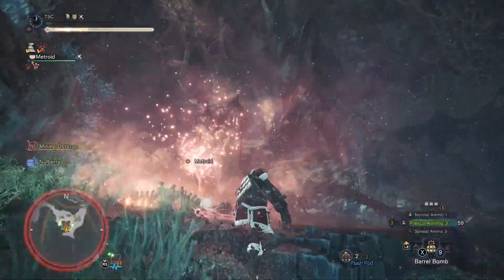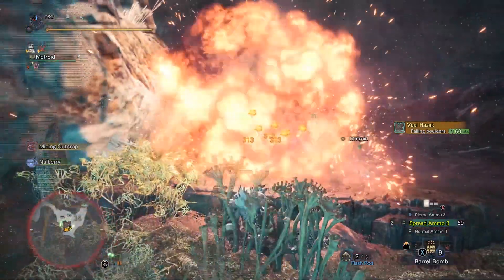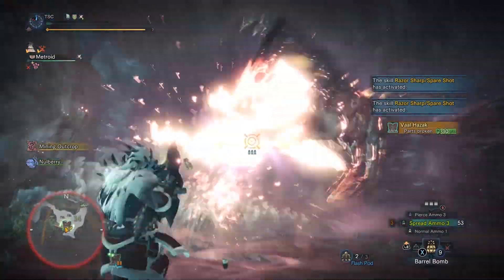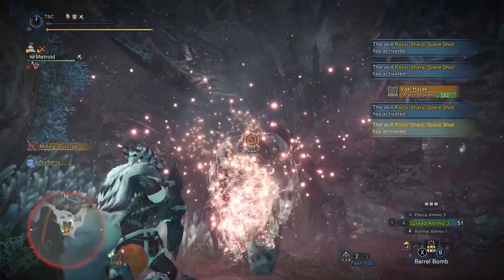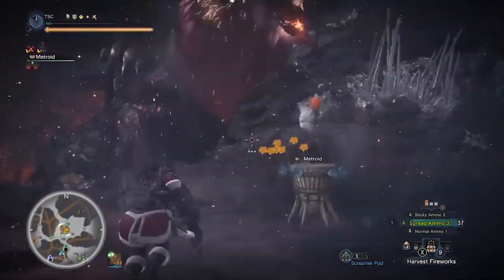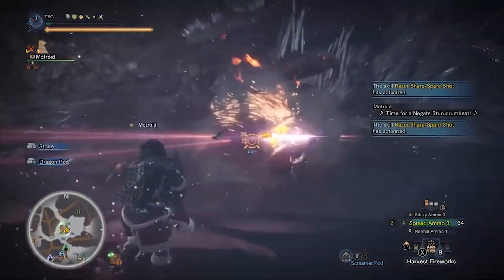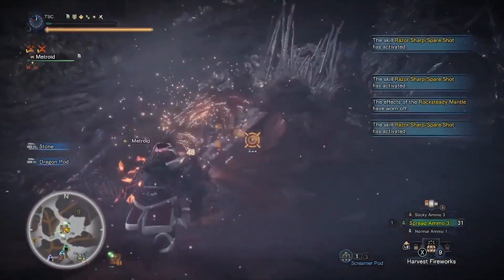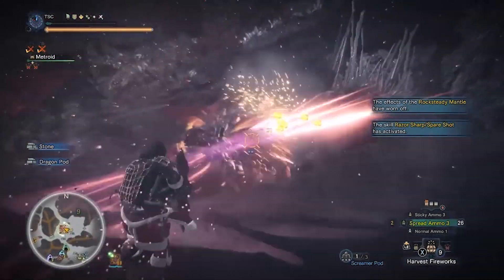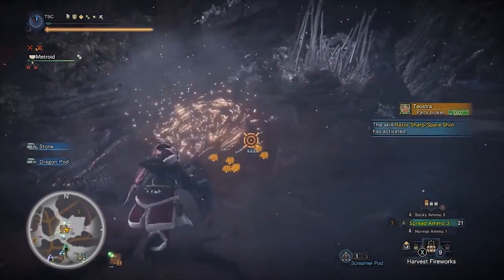Ledge Light Bowgun, although insanely powerful — probably reaching the highest sustained DPS in the game — forces the player to be glued to the ledge, meaning a monster must remain positioned in front of the ledge to properly abuse its damage. The moment the monster exits the ledge, it's basically game over, since your triple closeup mod light bowgun will probably not get very far fighting normally on flat ground. Scripting setups around this limitation is the true art of playing LLBG, and is usually an overlooked aspect of these runs. Luckily, Monster Hunter World offers a wide variety of tools to achieve monster ledge lockdown, including traps and status ailments such as KOs, paras, and sleeps. Since lockdown time is limited, any mess-ups in execution can cost you the run, making these some of the most technically demanding runs in Monster Hunter World speedrunning.